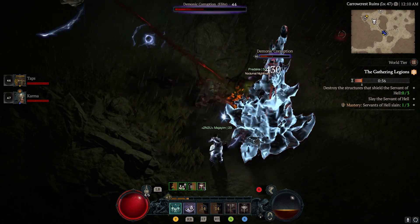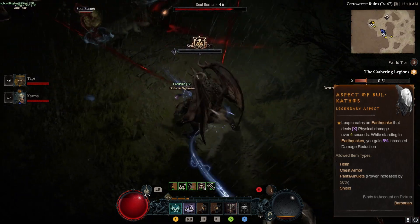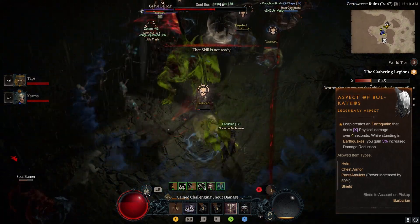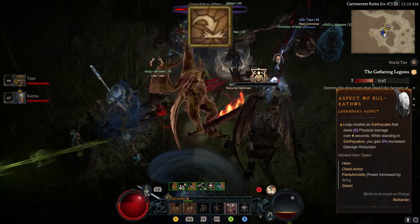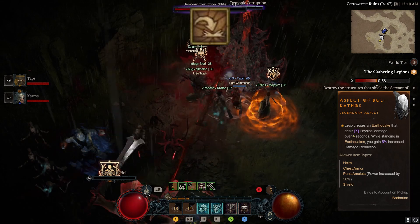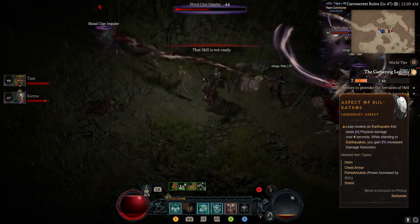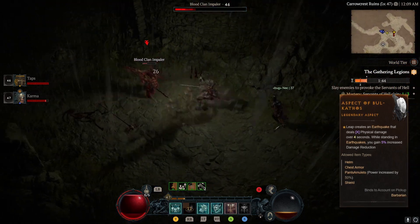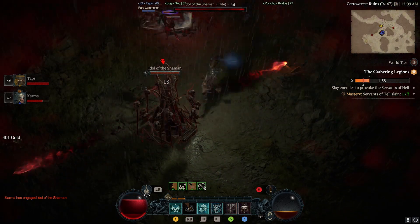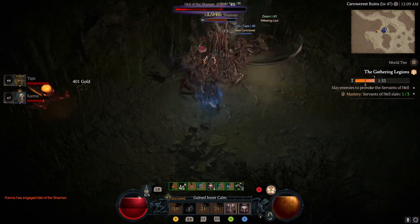Holding strong at the sixth position, we present the aspect of Bull Cathos, a key player in the barbarian's defensive lineup. This aspect pairs perfectly with the aspect of Perpetual Stomping. Every time you execute your leap skill, it triggers an earthquake at your landing spot, dealing physical damage to all enemies within its reach. When you're inside this earthquake's influence, you enjoy a 5% damage reduction that can stack up to a formidable 15%, lasting for 4 seconds. So the moment you jump into a mob of adversaries, you dish out a tidal wave of damage while receiving significantly less in return.